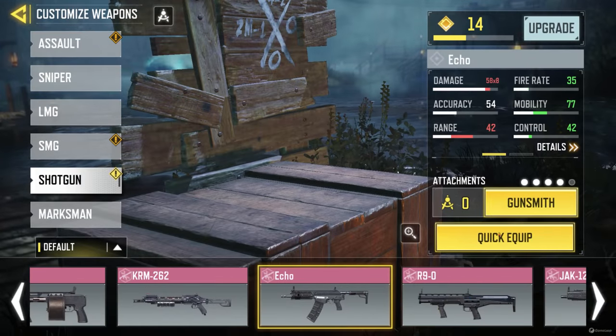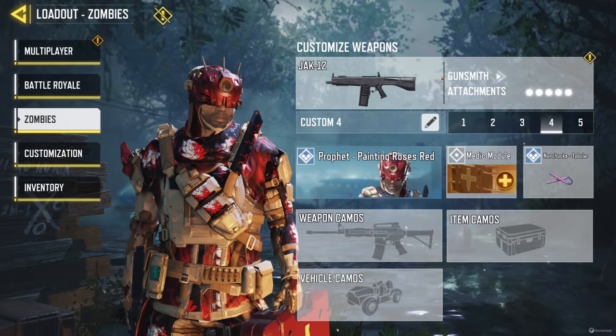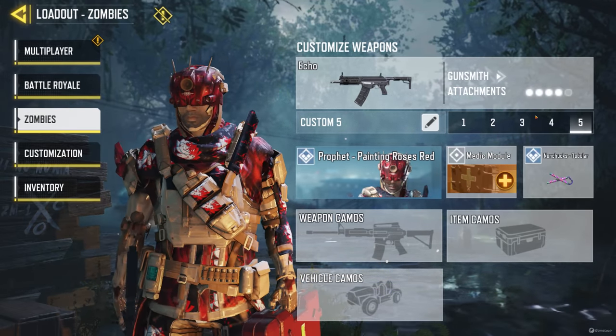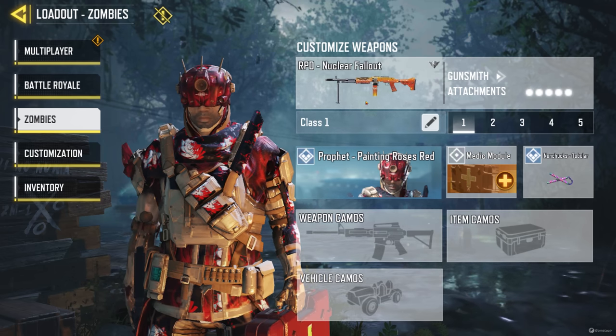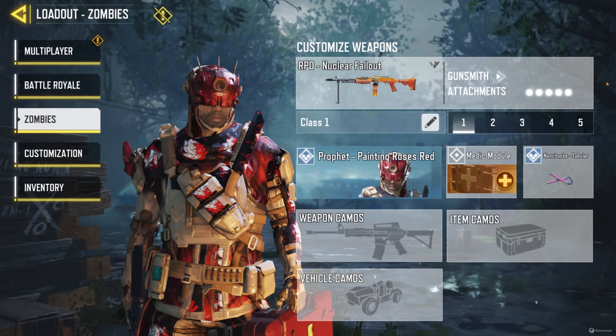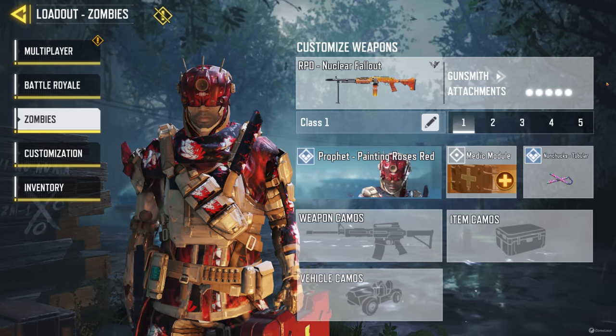Sure, you could use a Jack 12 or an Echo shotgun instead of an RPD, especially on higher rounds, since they tend to do more damage and really help with taking care of dogs. But here's the thing: on high rounds, our focus isn't actually going to be on killing zombies — it's going to be focused on building up enough points so that we can buy traps to kill zombies a lot quicker.